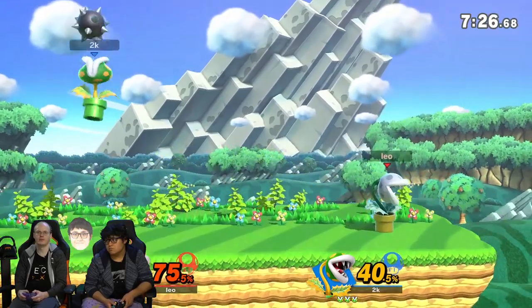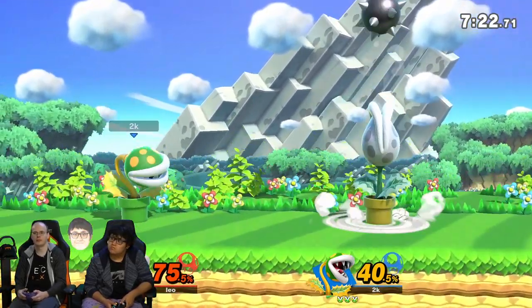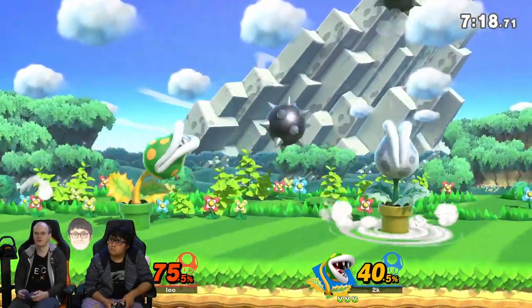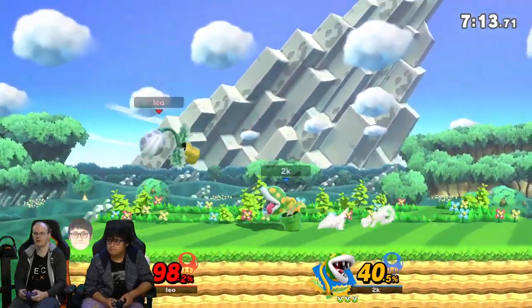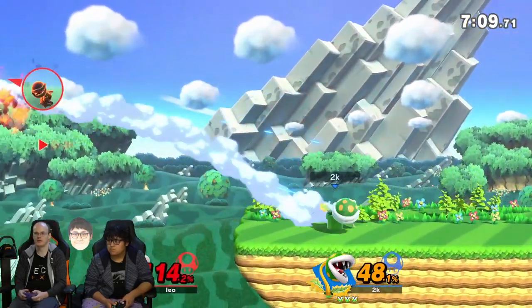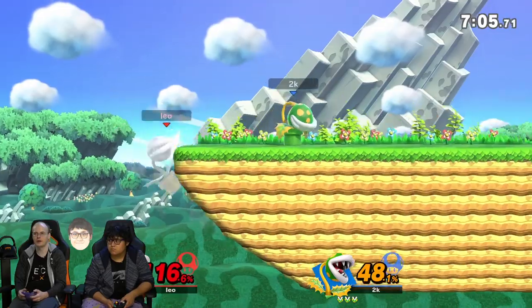The spike ball persists pretty soon after you use it, so sometimes you can hit the Piranha Plant but then the spike ball just falls and hits you. Basically the spike ball is one of your best moves. For KOing and edgeguarding you want to use the back air — it's pretty strong and most characters will die from that back air at the edge.